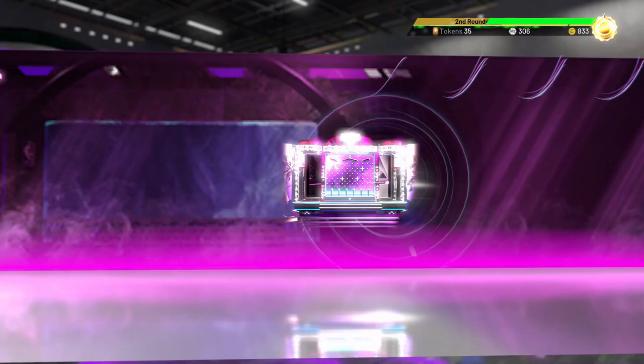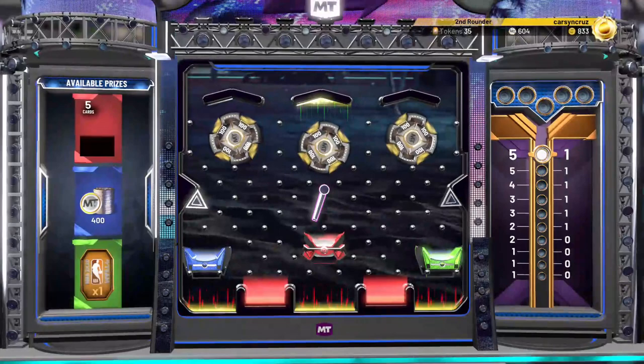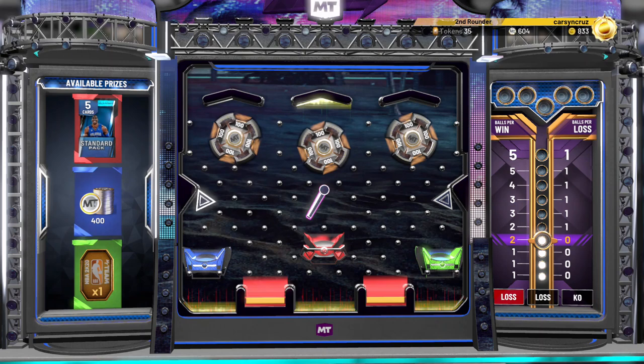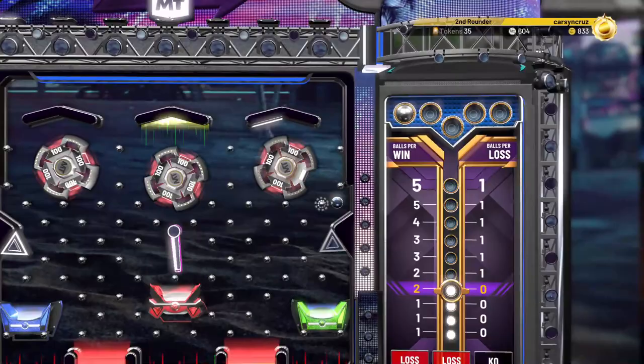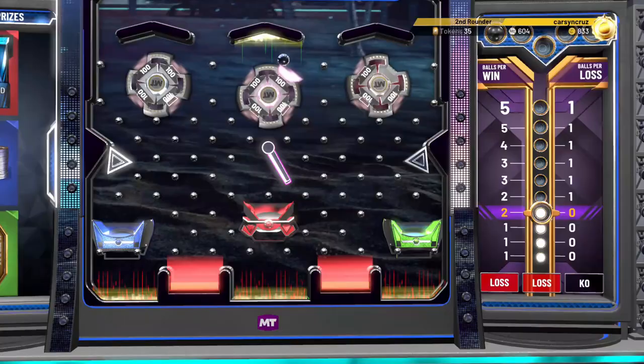Dwight Howard pack! Anyway, that's the video for today. These cards are okay — Nicholas Claxton's not as good as I was hoping. Dennis Smith Jr. is great. Tony Snell is pretty good on defense, dribble moves are kind of lackluster. But Dennis Smith Jr. — that card's awesome. You can pick it up for like 19K MT, totally worth it. Tony Snell probably worth 15-20K and Claxton probably worth like 4 or 5K MT.